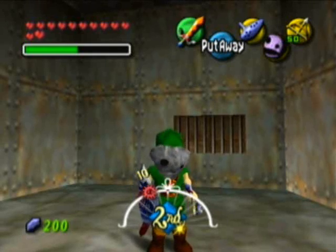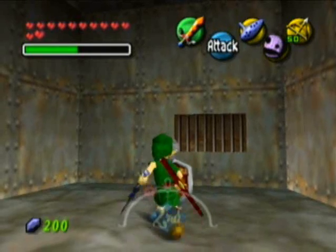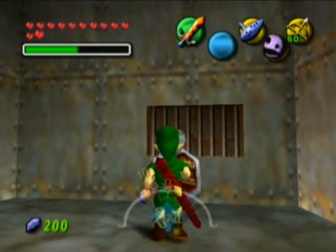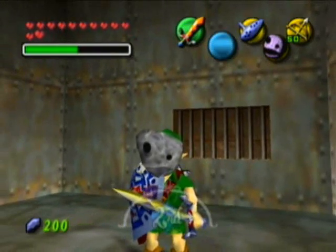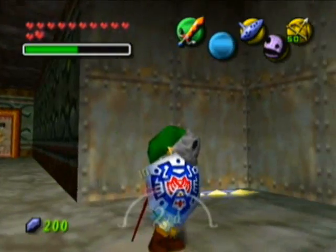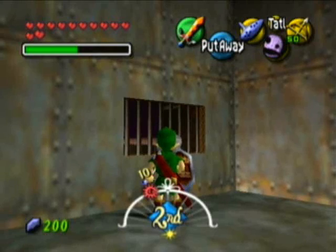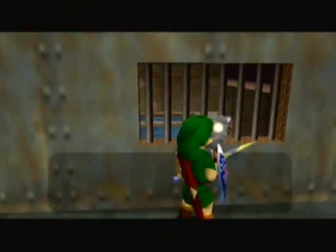Hey there guys, this is Argon Matrix welcoming you to episode 40 of The Legend of Zelda: Majora's Mask. I thought I was about to screw up the name there for a second, but yeah. Last time we were in complete failure city as I tried to sneak into the Gerudo — or Pirate's Fortress, whichever you want to call it. And now, let's see what Tatl has to say.